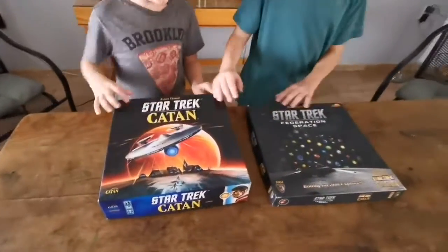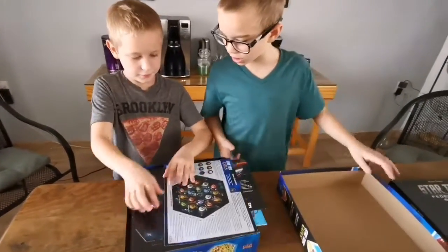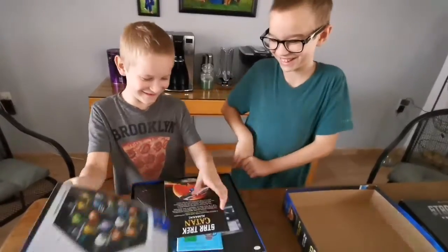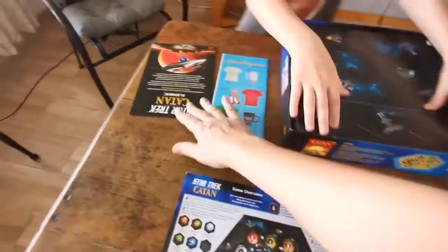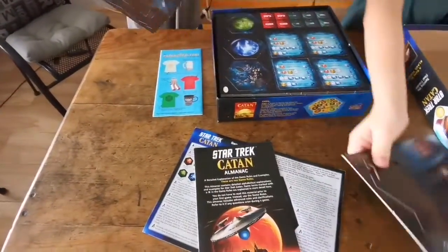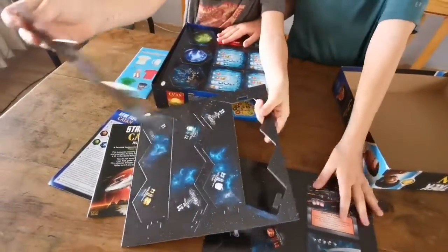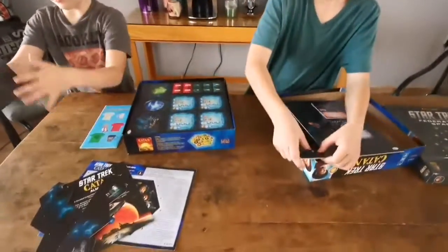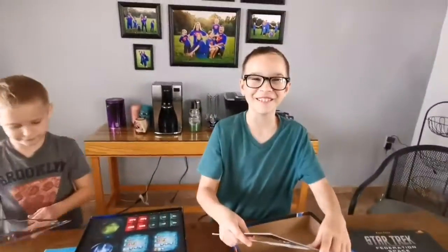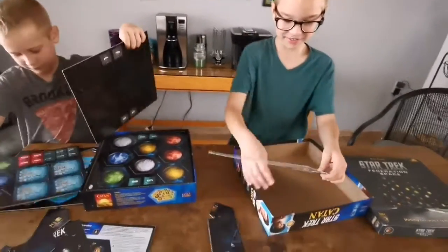All right, let's open the boxes — let's open this one first. So here we go. So those are the rules. Some of the game overviews, the almanac. Look at this, guys — pieces they get to take apart. Look at it coming apart. It's cool coming apart. So let's take some of it apart and then set it up so they can see it. This is like our seventh time opening this — we had to redo it a couple times at the beginning of the video because we kept messing up.